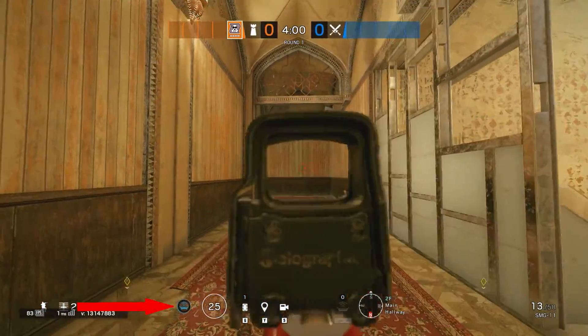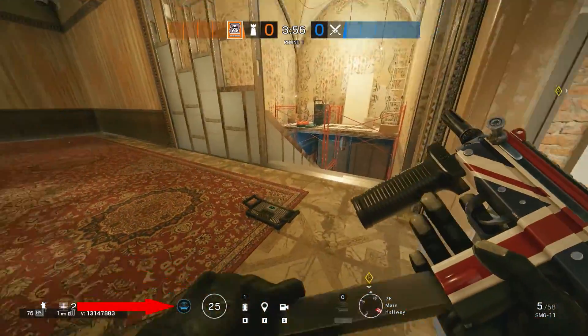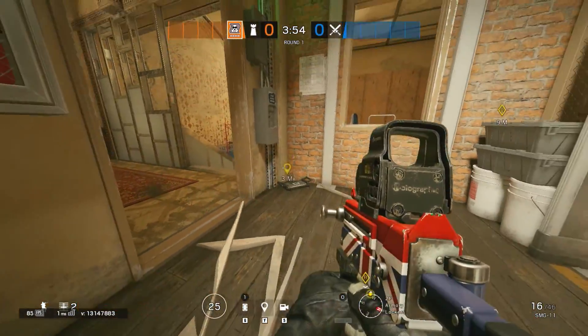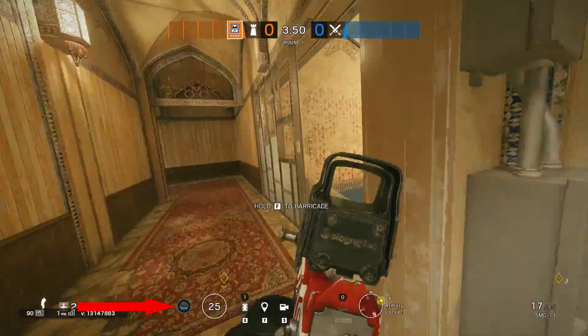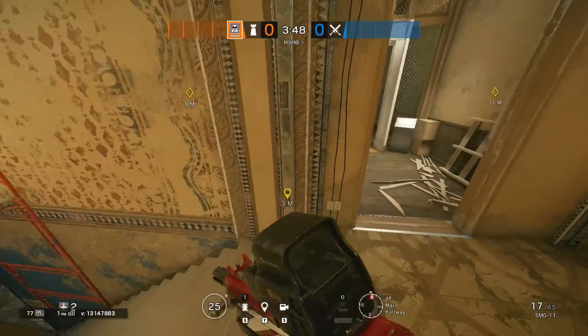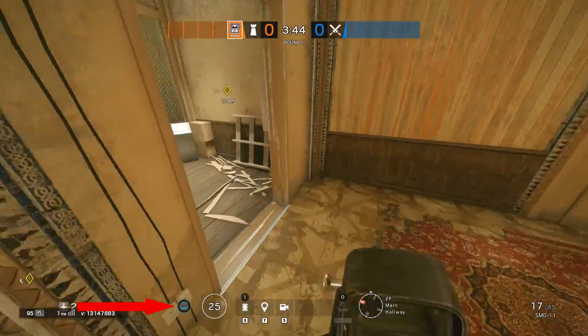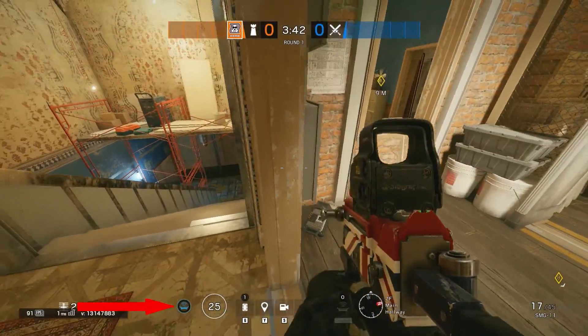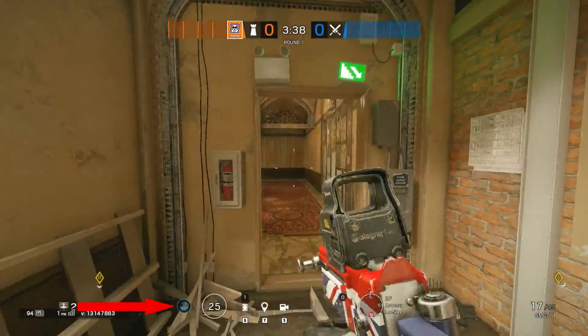If your team is not planning to reinforce the Break Room double walls, it might be better to put the jammer off to the side of the hallway, so it does not get destroyed from the Break Room once the soft walls are opened. The jammer by the side of the Lockers doorway blocks most of the stairs and the entrance of the Lockers, which is very powerful in the execution phase. The jammer is very safe.